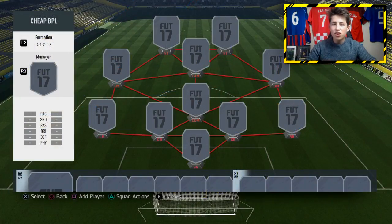The formation I'm using is the 4-1-2-1-2. It's a formation which is always good on FIFA — a lot of people use it and it's a great formation. In goal, I've decided to go with Ben Foster. He had a good start to the season with West Brom and should be a cheap keeper for under about 1,000 coins.